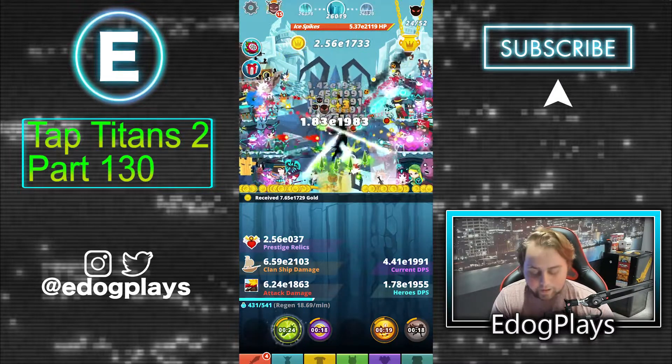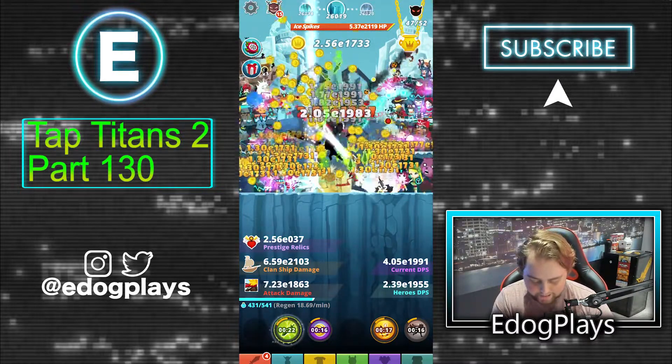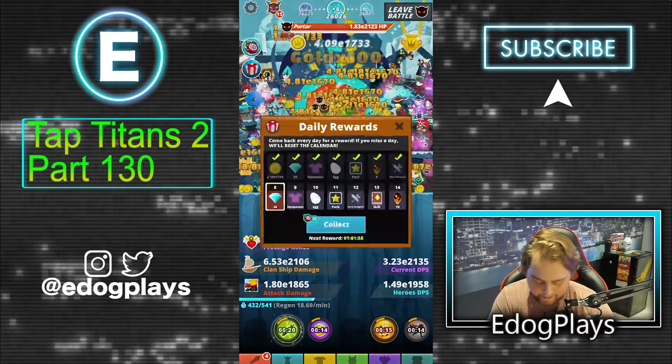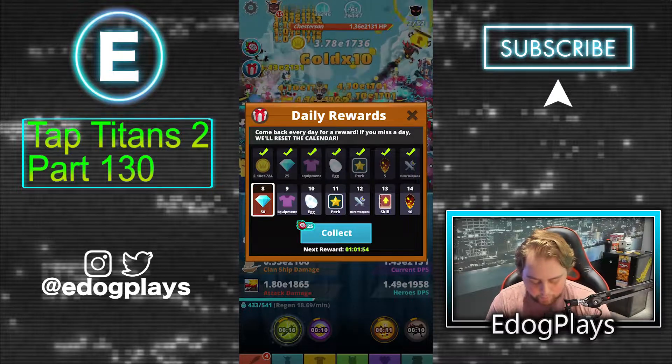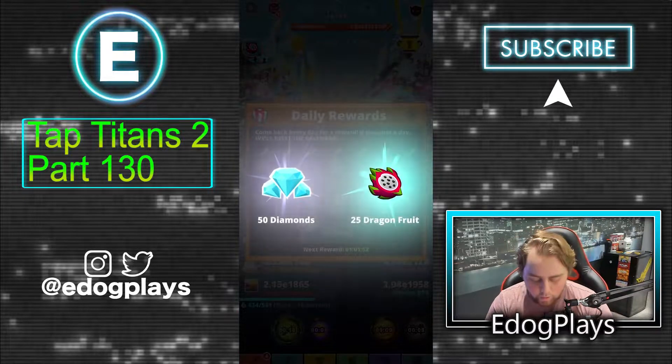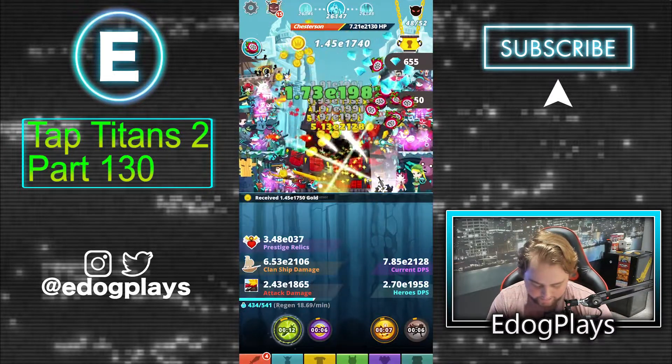We'll go ahead and claim our daily reward. Day five reward is going to be another 50 diamonds — that's going to help a lot — and 25 dragon fruits, which are always nice to have.